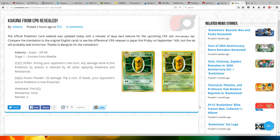Hi everyone, this is Evolution 8. We're going to look at the Kuna from the CP6 Evolution set.